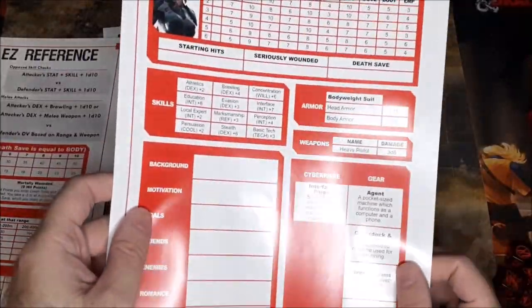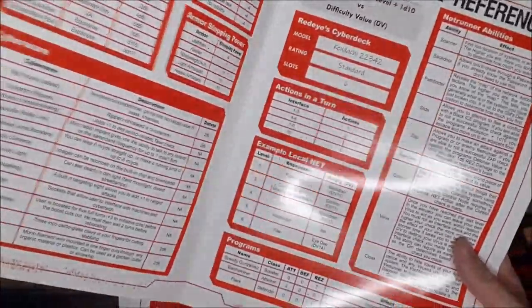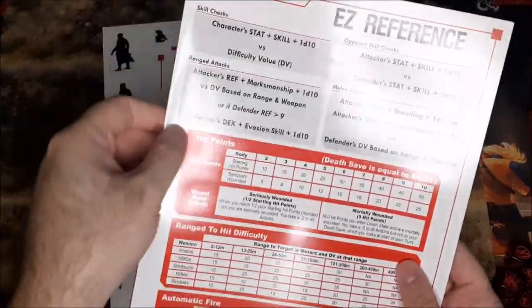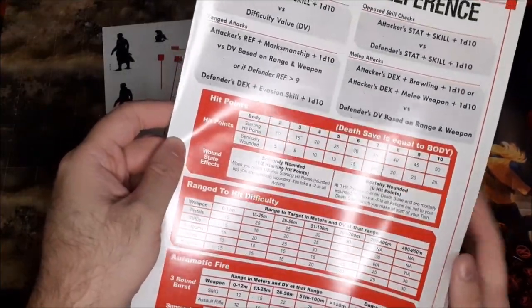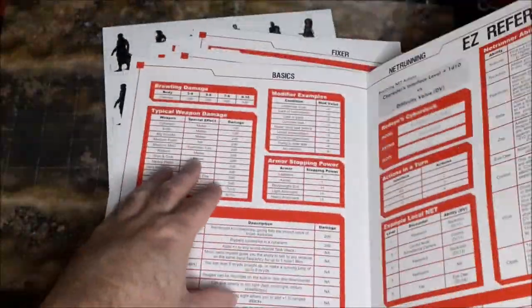The Red Eye — plugged into what looks like virtual reality. Then we actually have some easy reference charts here as well. Skill checks tells you how to do those, ranged attacks, opposed skill checks, melee attacks, hit points, ranged to-hit difficulty, automatic fire, typical weapon damage, and brawling damage. That's actually pretty cool to have.